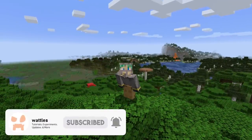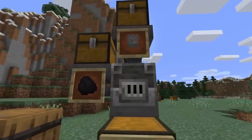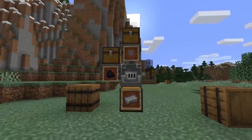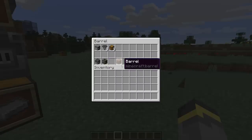Auto smelters are a beautiful thing — with one built in your world, worrying about standing by a furnace is officially cancelled. An auto smelter is really easy to build. You'll need a furnace, three hoppers, and three chests. You can use any furnace variant, and barrels in place of chests if you'd like.